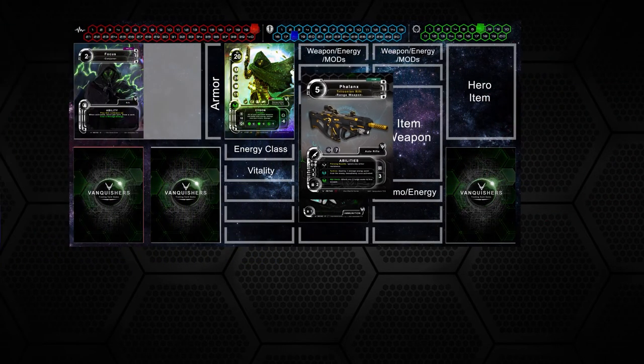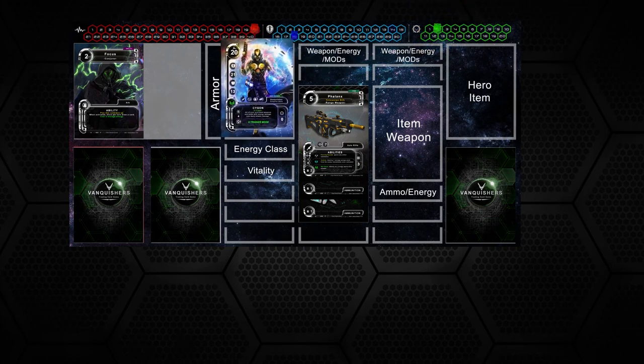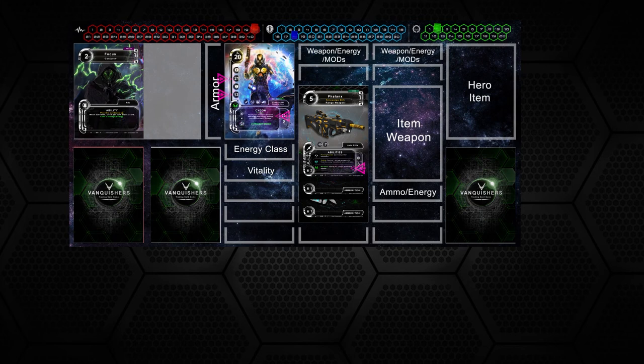Let's activate your V-Trigger. This will allow you to unleash your hero and weapon's unique ability, but it will come at a cost — you will permanently lose those storage energy points. Refer to your hero card to determine the cost. Flip your hero card over to signify that you have V-Triggered. Now you can use the hero ability and all V-Trigger weapon abilities.